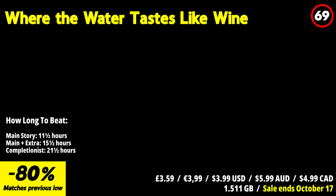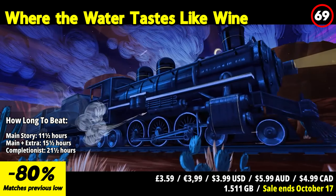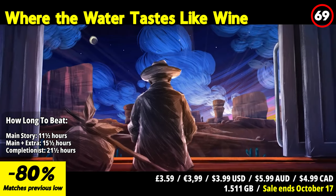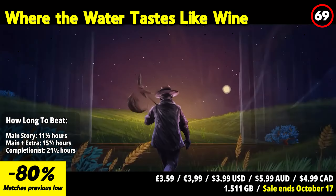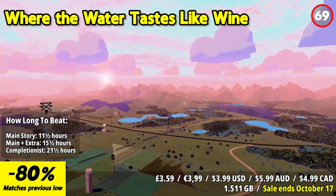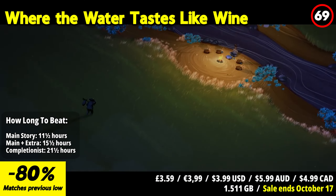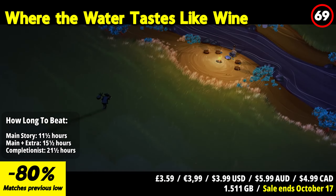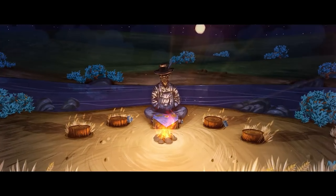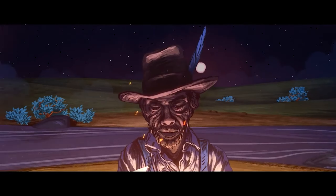Where the Water Tastes Like Wine is a narrative-driven adventure game that offers a unique and engaging storytelling experience. Set against the backdrop of American folklore and the Great Depression era, the game is known for its evocative narrative and distinctive art style. Players assume the role of a character traversing the United States during a challenging and transformative period in history. Along the way, you'll encounter a diverse cast of characters each with their own stories to share. The game's narrative is structured around these encounters, and players must collect and trade stories as they travel.